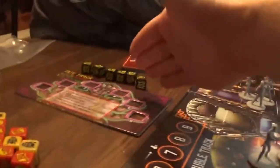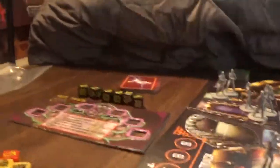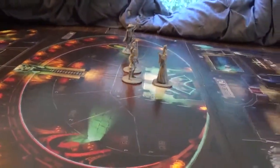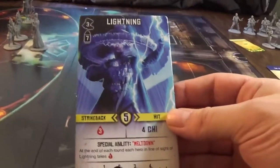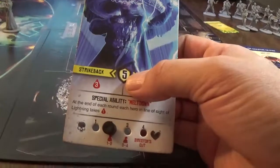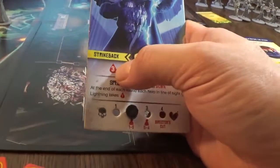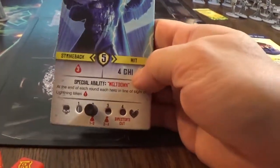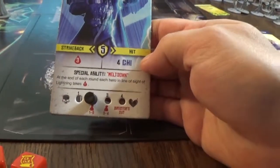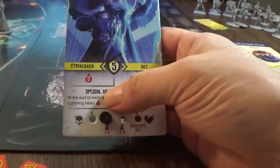I re-rolled the Fate Dice, so we have our Fate Track refreshed. Now let's talk about these boss characters. We have Lightning — he has three movement, seven attack, and he can be ranged. Health five, strike back three, four chi when you hit him. He has a special ability: Meltdown — at the end of each round, each hero in line of sight of Lightning takes one damage.